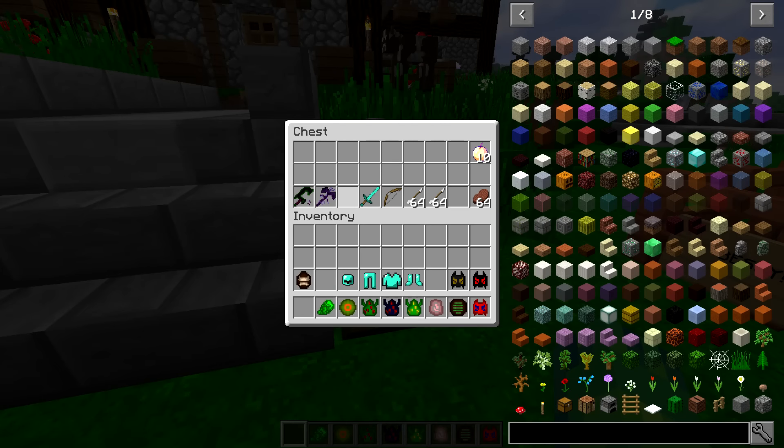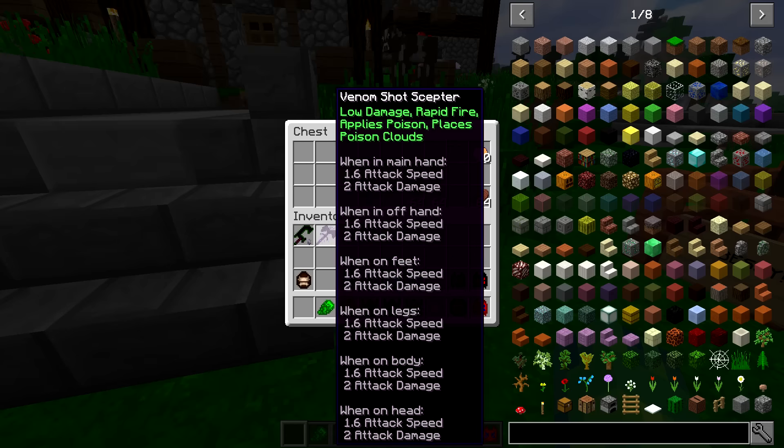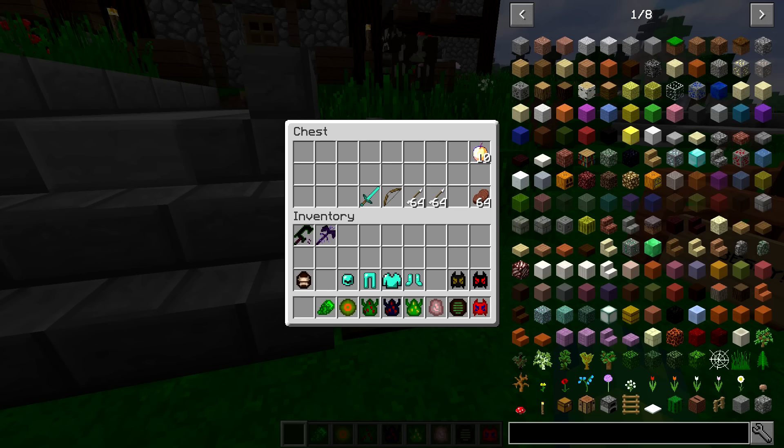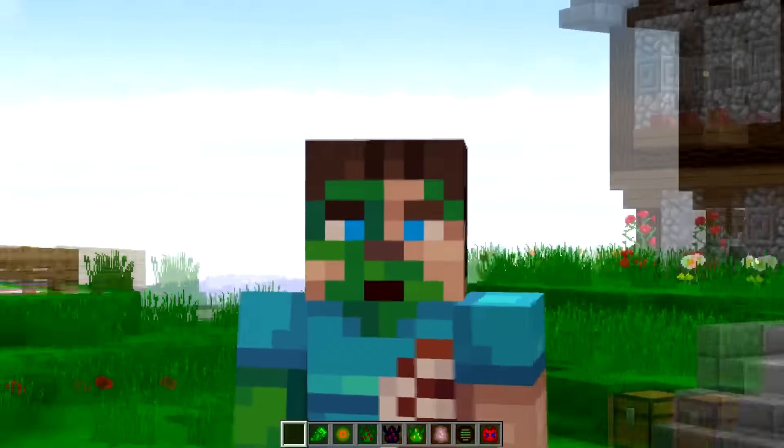We're going to open this chest here and notice that I have a bunch of armor because we're going to be fighting each and every one of these. A neat thing about these ones is that some of them will actually fight villagers as well. We have two unique weapons from the mod. This mod has a bunch of different weapons that you can get, but these are just two of them that we're going to be using today. We have some diamond swords, bows and arrows, and also some golden apples just so I don't die.